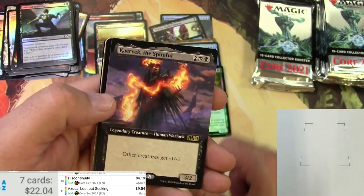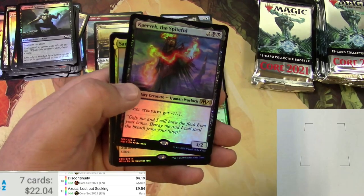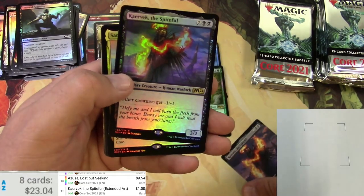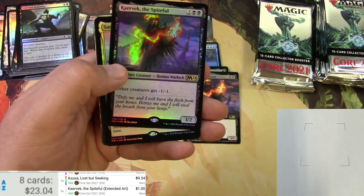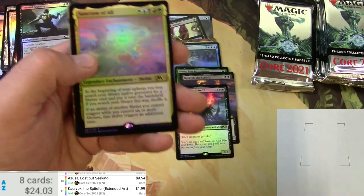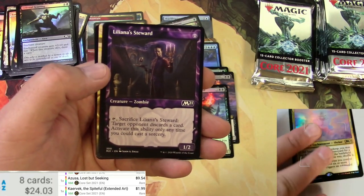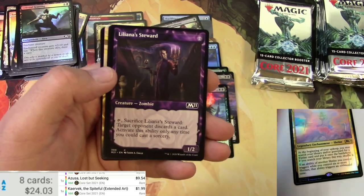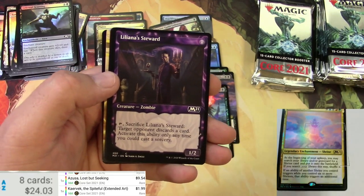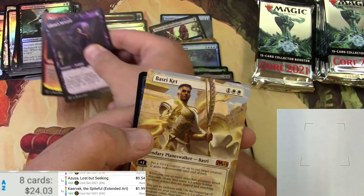There's the showcase Planes — very nice. Kaervek the Spiteful extended art — very cool. And there's a foil Kaervek the Spiteful, so the extended art regular is a buck, the foil version is another buck. Sanctum of All, Liliana's Steward — I don't think this is a big one, scanner can't read it. Powerstone Shard and a Basri's Kit.